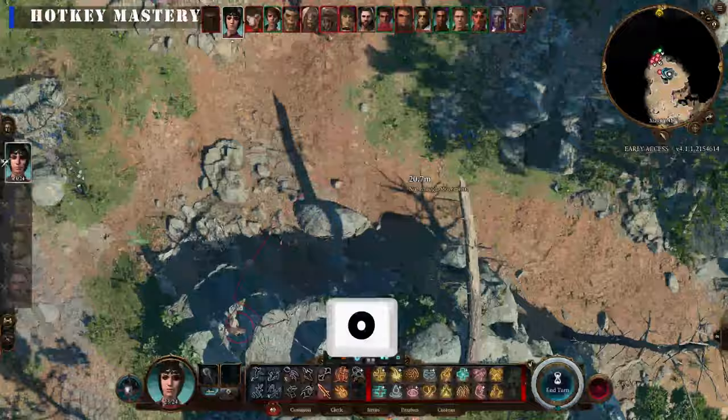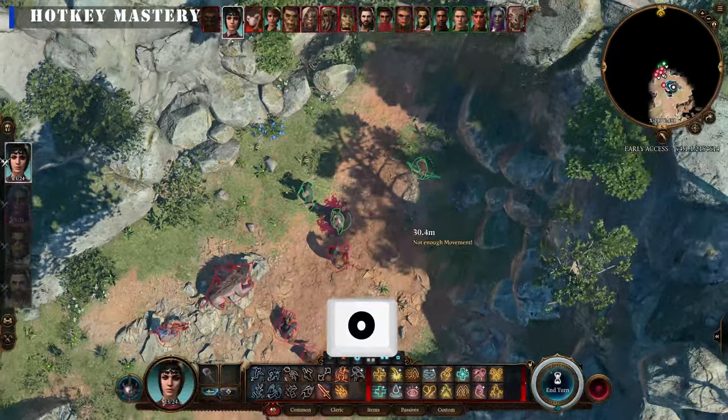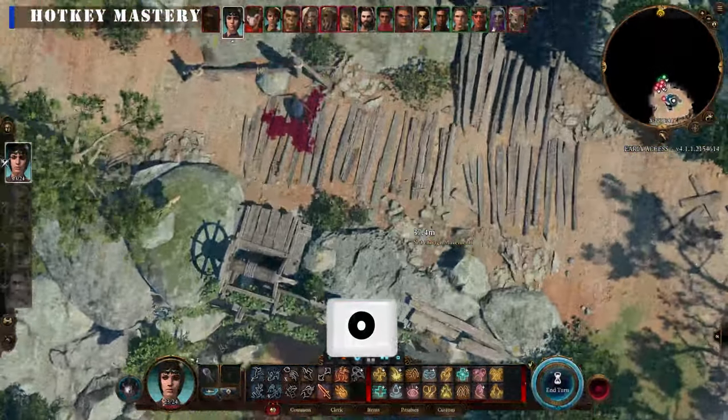Use the tactical view by hitting the O key for a top-down perspective, overcoming camera limitations and getting a better lay of the land.